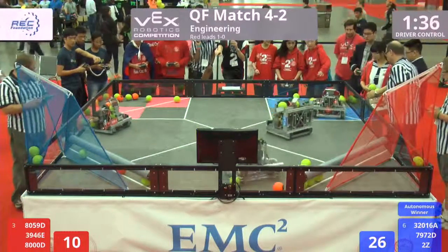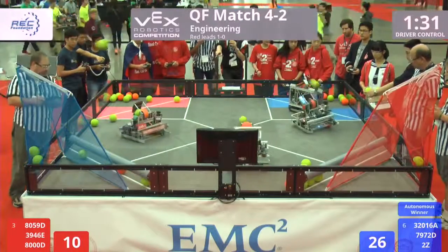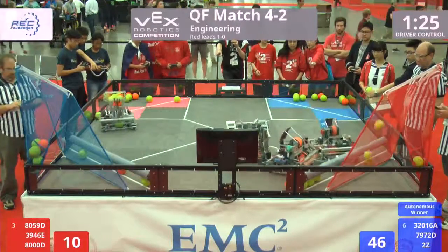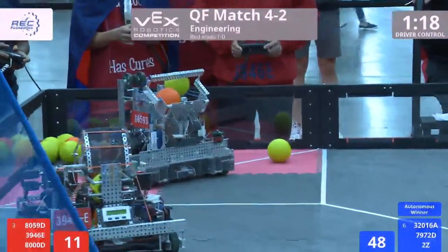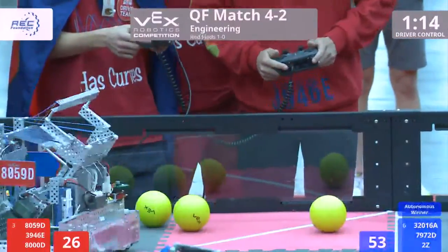80-59 collecting from the wall. 39-46, again stealing loose balls from the field, collecting balls before they begin their offensive assault. In on the bar, 2-Z running in behind the Red Alliance, harassing the Red Alliance, collecting the stray balls. 2-Z now moving into position on the center line with a blue goal.